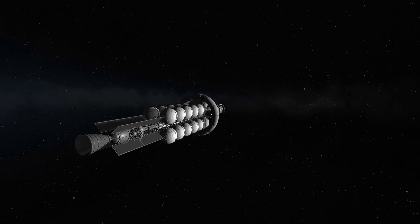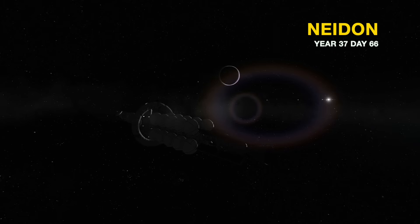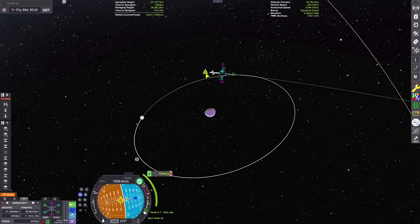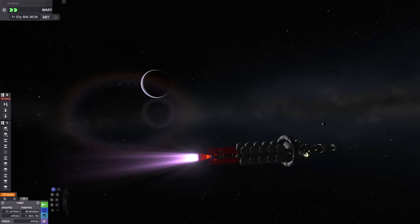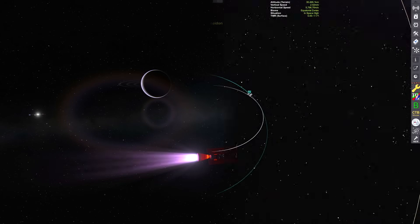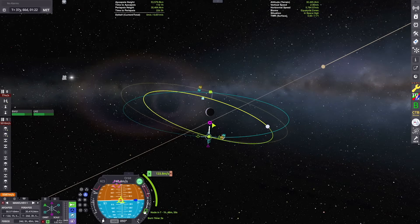We've warped ahead and are now entering the sphere of influence of the planet, passing around the night side. You can see its faint rings backlit by the sun. We need to do a capture burn so we don't fly past. Our landing target is Thatmo — I've set it as my target and I'm setting up the inclination matching burn.